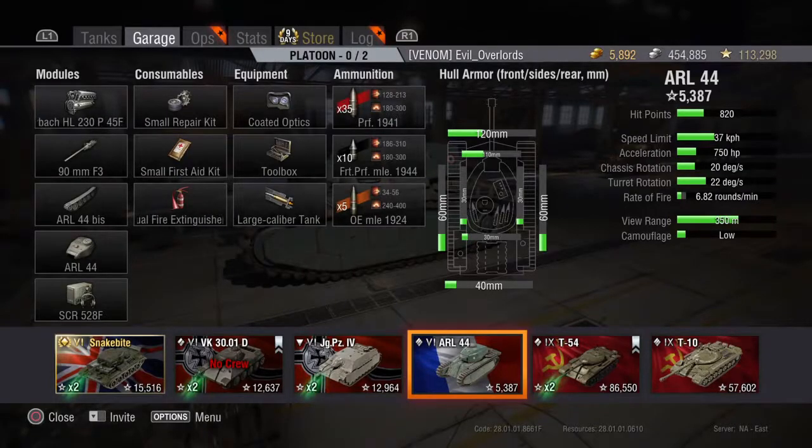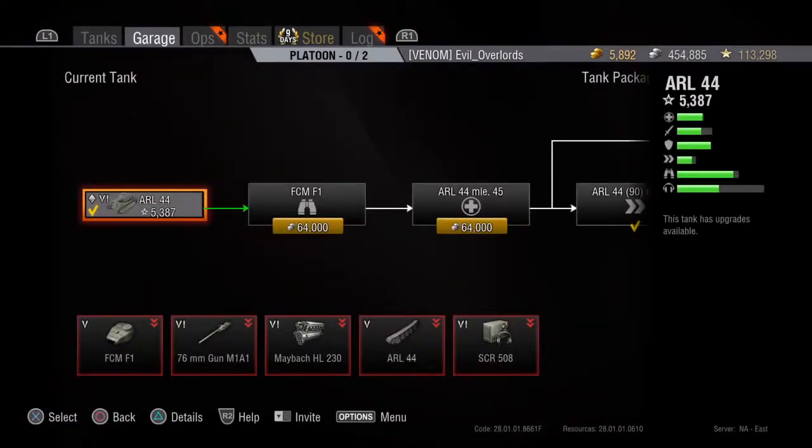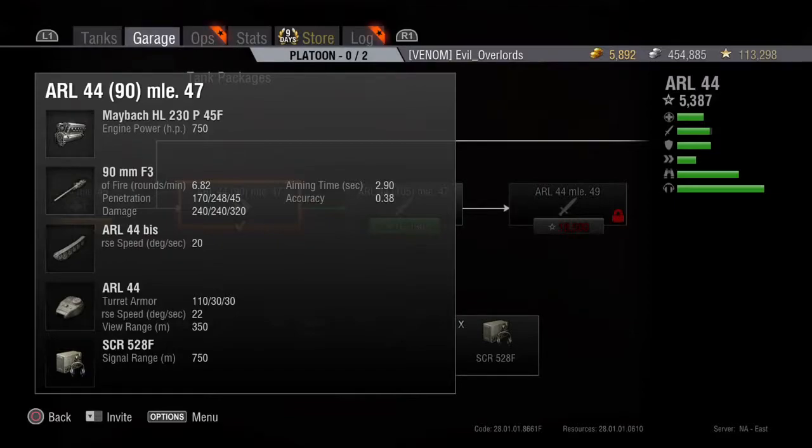The rate of fire with the package I'm using is 6.82 rounds per minute. I'm only up to the third package, which is the 90mm gun — I'll eventually get the 105mm. The standard rounds have an average penetration of 270, premium rounds average 248 penetration, and both average 240 damage. The aiming time is horrible at 2.9 seconds, and the dispersion at 0.38 isn't great either.